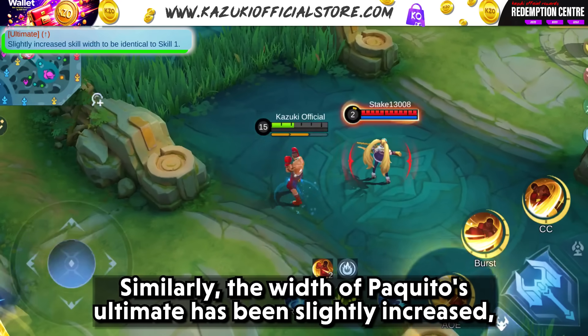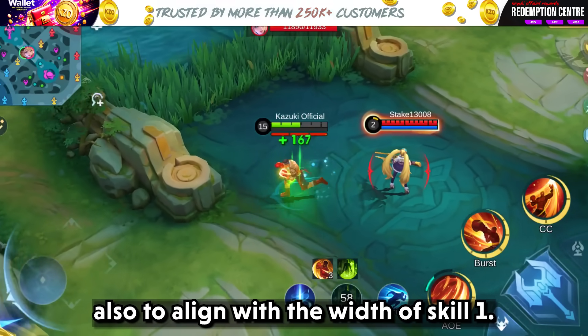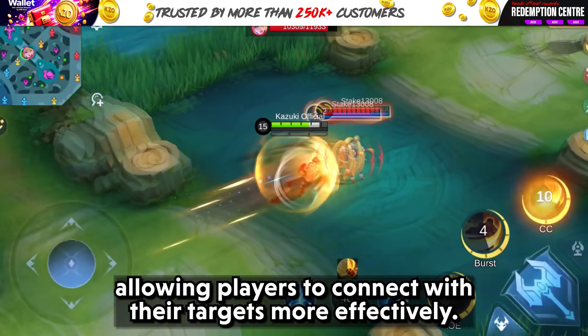Similarly, the width of Paquito's ultimate has been slightly increased to also align with the width of skill 1. This adjustment enhances the consistency of landing the ultimate, allowing players to connect with their targets more effectively.